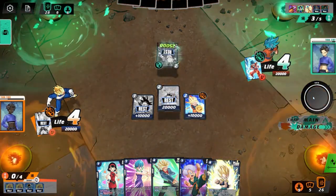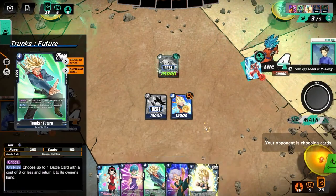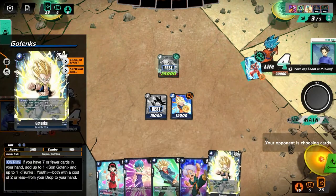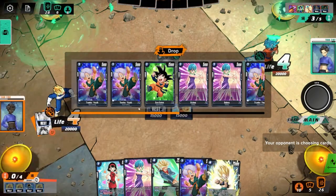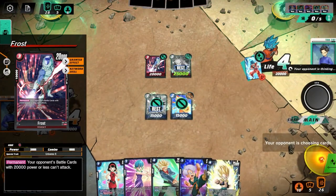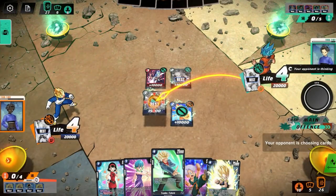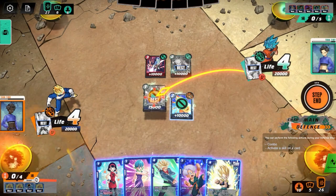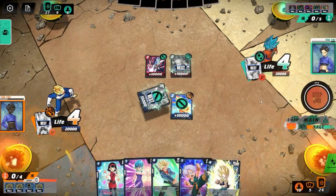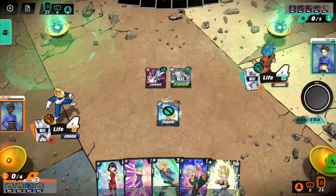I'm not going to spend resources to block that at the moment because I'd rather just bring out Trunks next turn. I could also bring out Gotenks to recycle some of my Trunkses. His opponent's battle cards with 20k or less — that's an interesting card. I think I'm definitely going to bounce that to hand next turn. He's already swinging at my Sun Goten, which is fine — it would have been useless anyway.